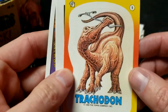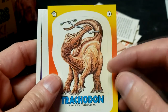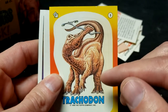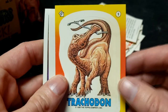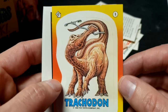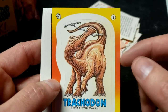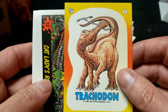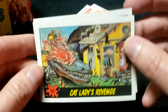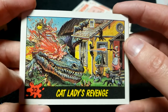The sticker is not a duplicate — that's good news. Number 9 sticker: the Trachodon. This is interesting because this is one of the only ones where it doesn't have a human being brutally maimed or exploding — there's no blood and guts. It's just picking up a street light, which is accurate because this was not a meat eater. Number 9, the Trachodon.